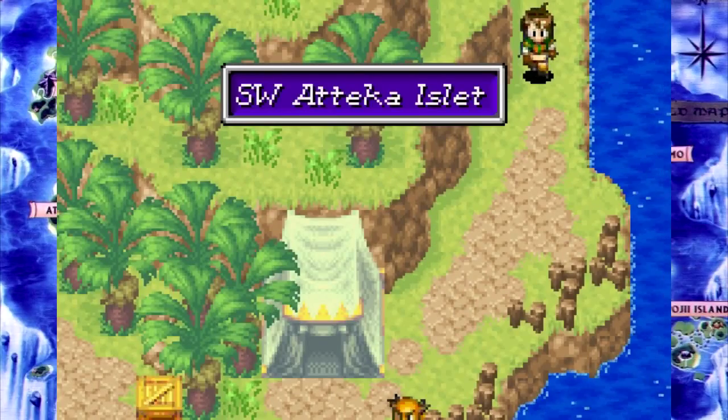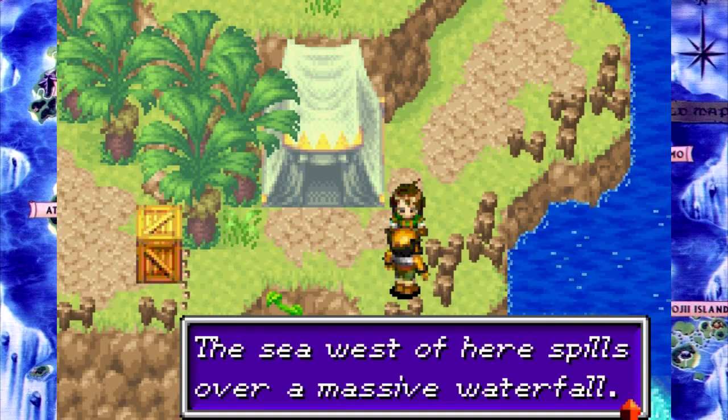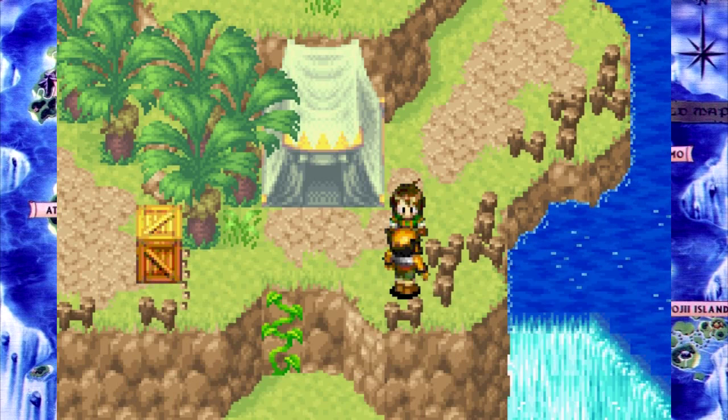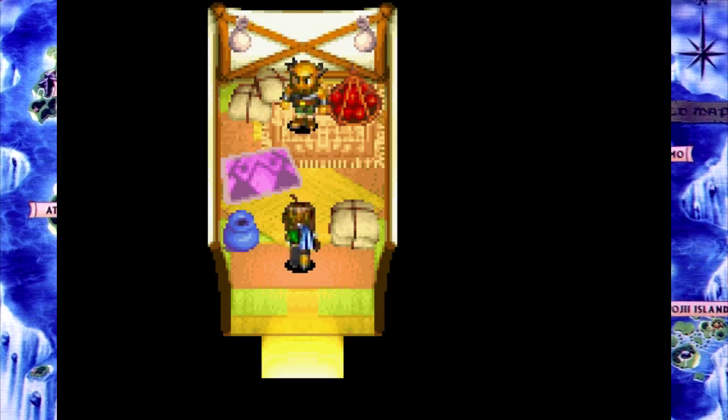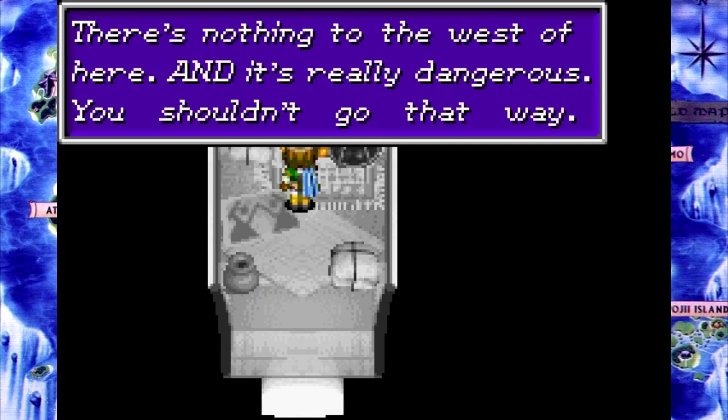Anyway, here we are at the southwest Attica Inlet. The sea west of here spills over a massive waterfall — you'll really start to appreciate the grandeur of nature if you see that, I can tell you. Reveal! No... there's nothing to the west of here and it's really dangerous. You shouldn't go that way.